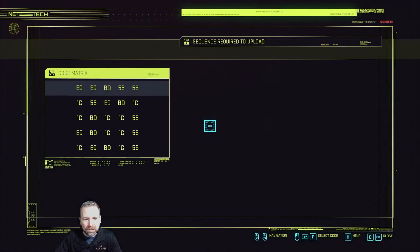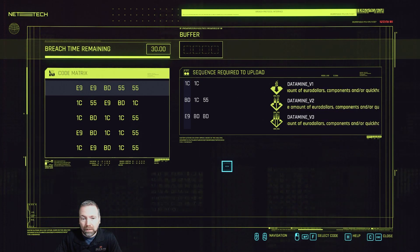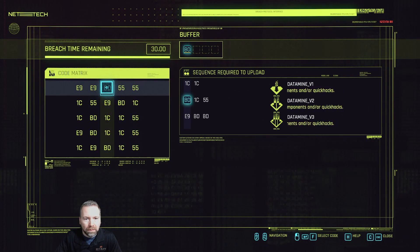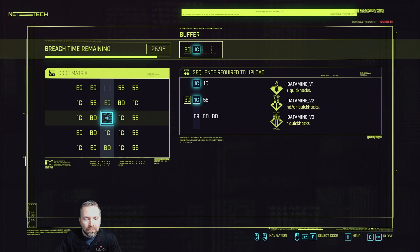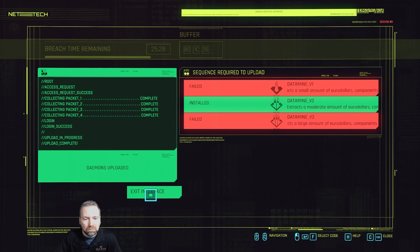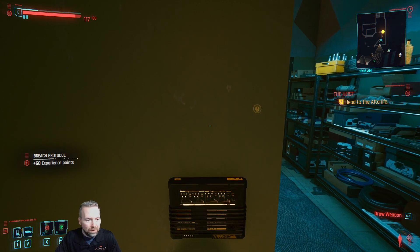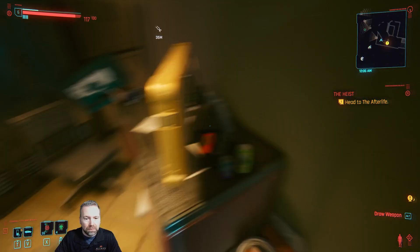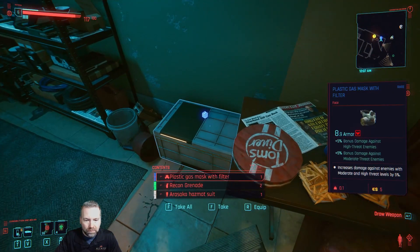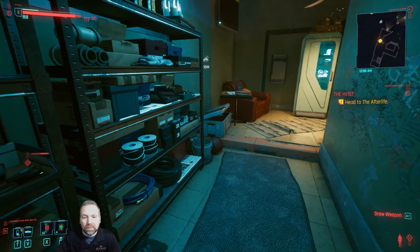I was looking for something to jack into - it's kind of weird. Oh, data mining! 1C and then 5-5. Nice. I transferred money and got some experience - it's kind of cool, just walking around breaching everybody's home or place of business. So basically I'm a thief. 1,700 bucks, okay yeah!